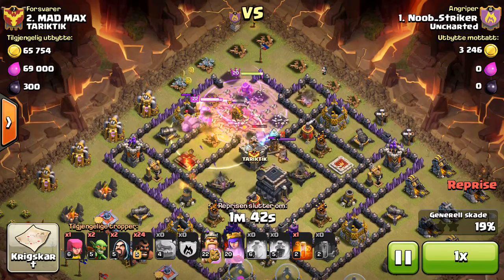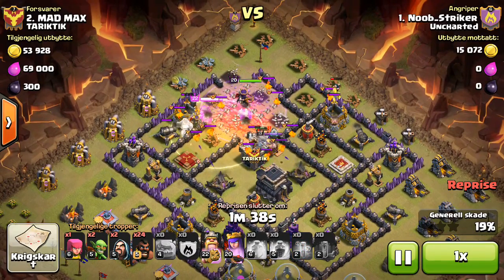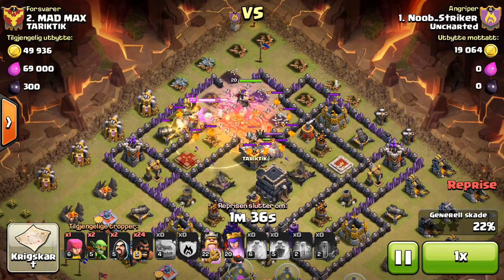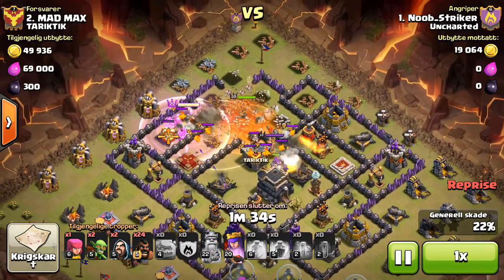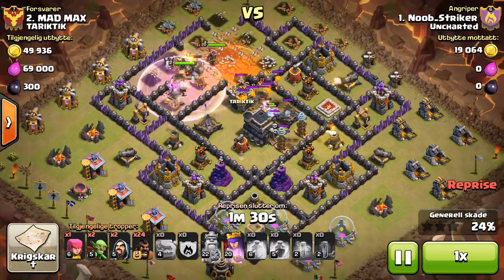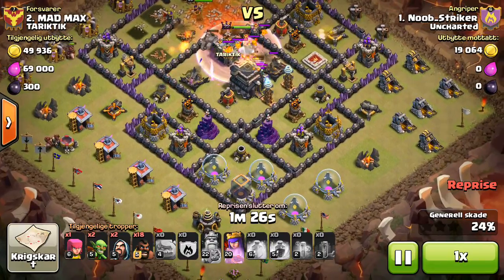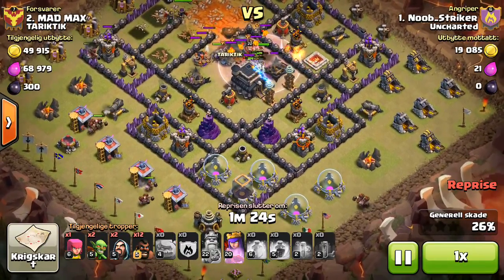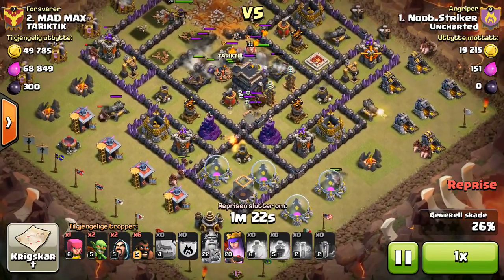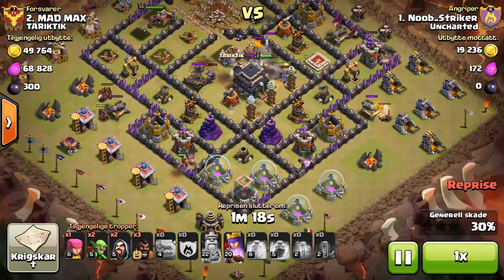King pulls aggro onto the Queen and he's just now getting targeted, so I go ahead and drop the heal and pop his ability. I probably should have popped his ability sooner — the Heal Spell's almost out now. But once everything gets to the core, I start trickling in 3 Hogs per point defense left. Seeing as just 3, it's almost like a spam attack. It's really effective — there's not a lot of complexity to it.